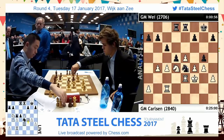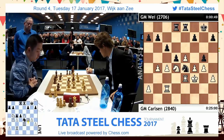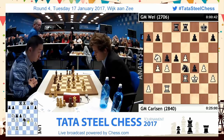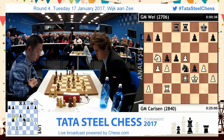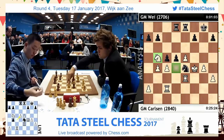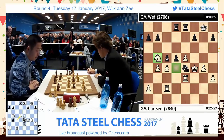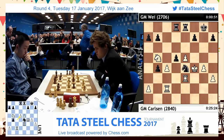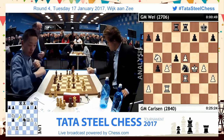And so we do have g takes f4. That was the only logical follow-up — if you're going to play the move g5 to break up the pawns, then g takes f4, king takes f4. And now we have another move on the board: c5 takes b4. Very quickly answered with c4 takes d5.